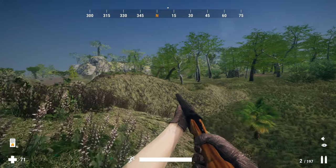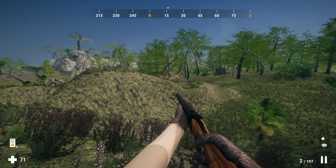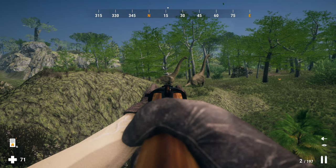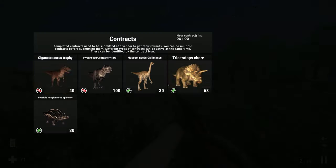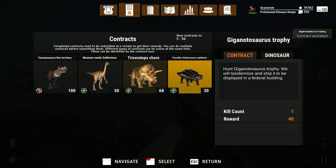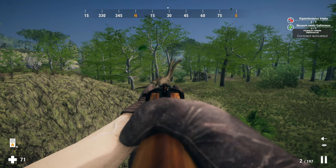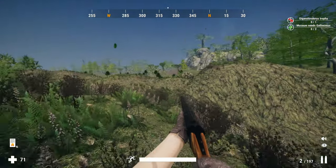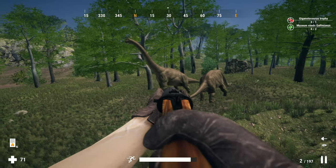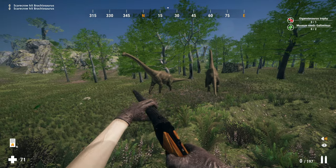Our goals today are finding some rares, and we're off to a decent start with what appears to be a rare brachio. It's not an albino or melanistic, but still a rare skin type — pretty much the equivalent of an uncommon in Hunter: Call of the Wild. Unfortunately, getting closer, I realize that was not a rare; just a couple of normal brachios, but we'll still get them down.